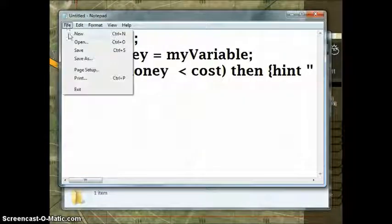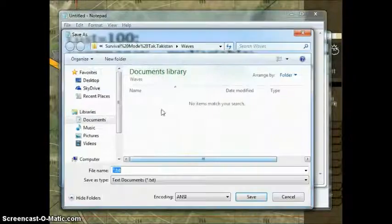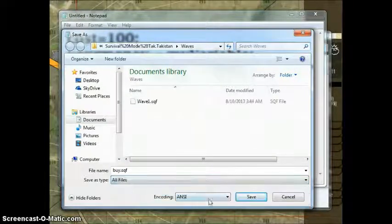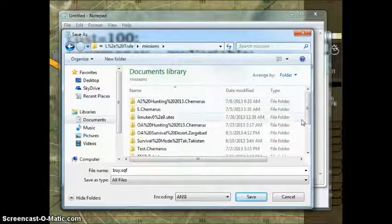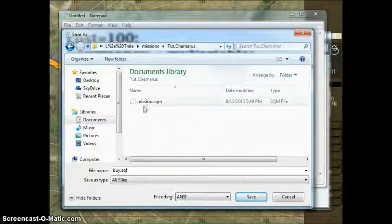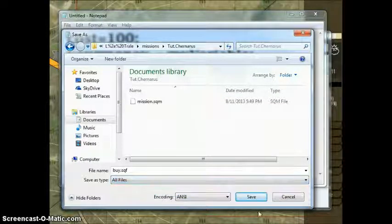Alright, now you want to save this as — I call it buy.sqf. Name it whatever you want, and then put .sqf right here after it — that makes an sqf document, which is a code file. Then you want to go back to your mission, and now you see it's empty, so you just set it to all files, not text document, all files, and save it.